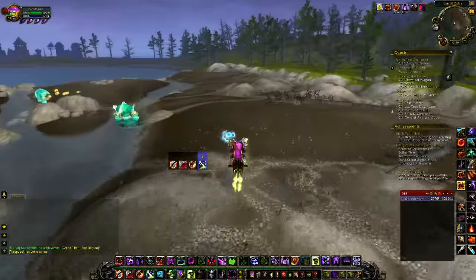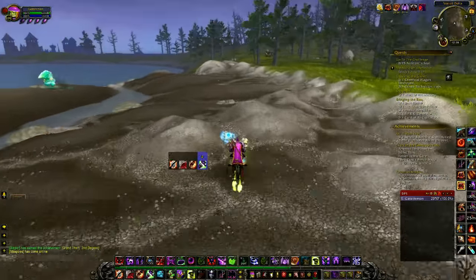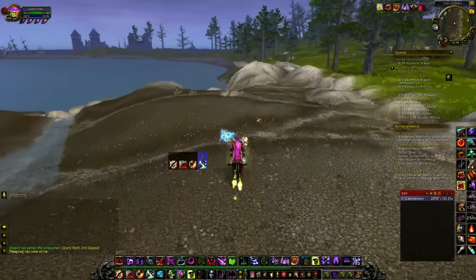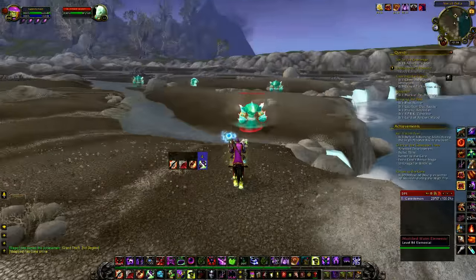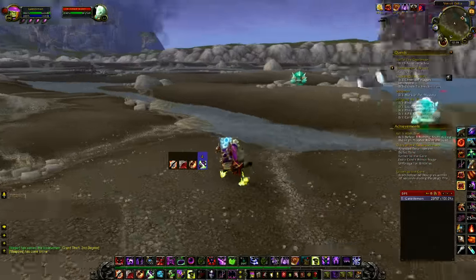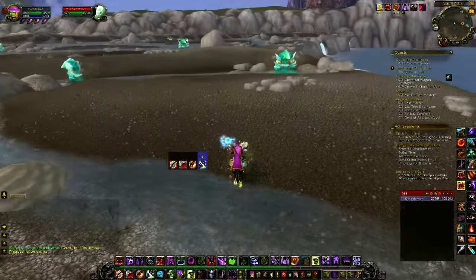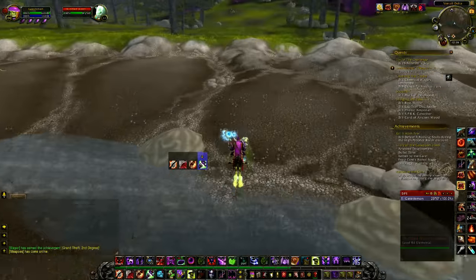It's guaranteed. It's not just gonna be 500 gold on one server and 3k on another. It's gonna be almost the same on every server. So volatile water is probably gonna be the most expensive on the Auction House most of the time.